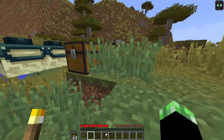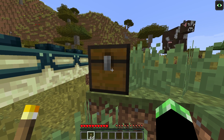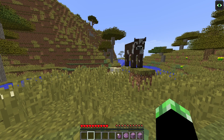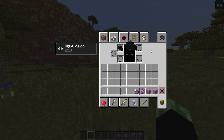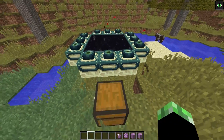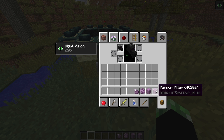I'll go over arrows in their own video. Now all that's left are a few more end items to go over. First of all, you'll actually be able to get a dragon head. I'll talk more about the dragon and the new battle system in another video. We also have chorus fruit, popped chorus fruit, purple blocks, purple pillars, purple slabs, and purple stairs.